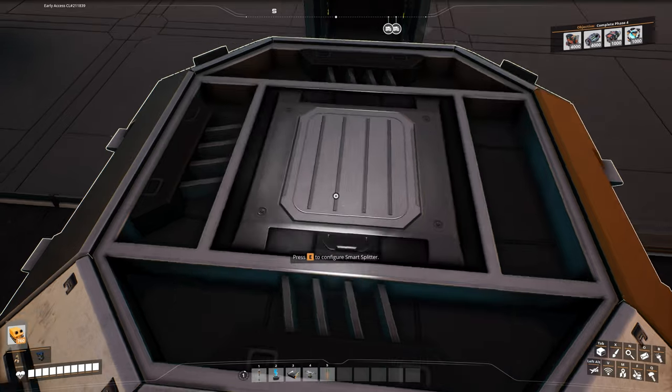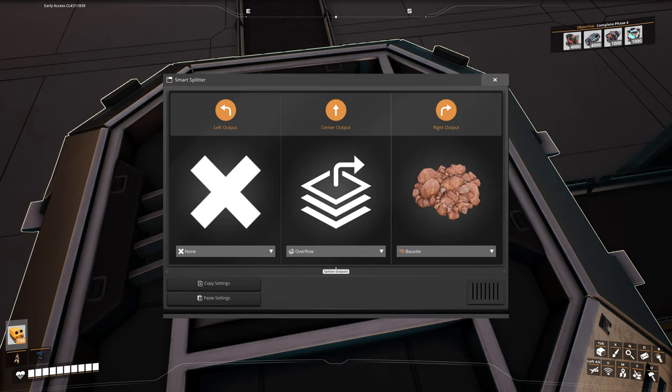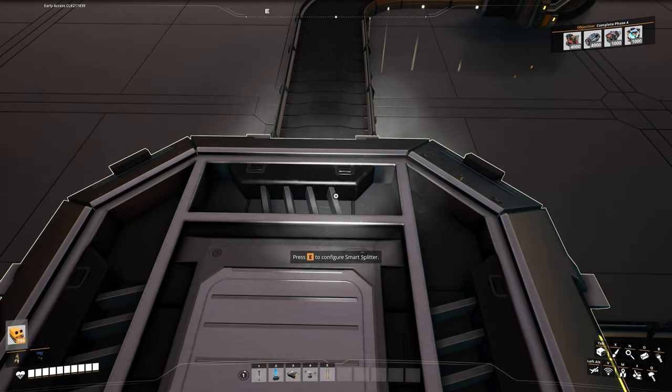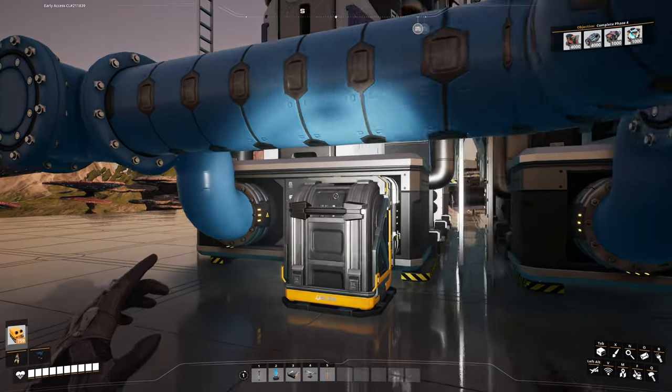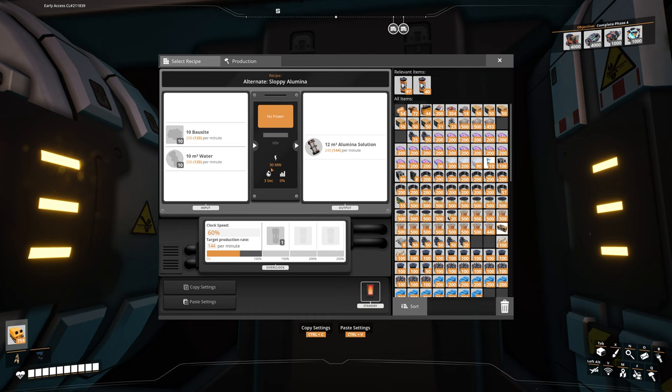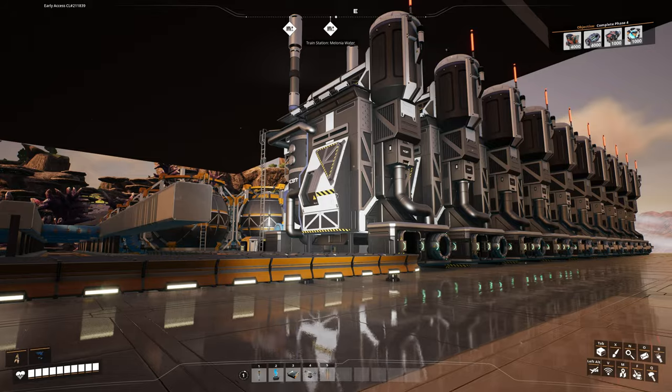The smart splitter has the right output set to priority for bauxite - that line fills up, then the overflow will be 120, which is exactly the last machine's requirement. What's in brackets is what's needed because it's underclocked to 60. That's a feature since Update 7 - every time you change the clock speed in brackets, that is the outcome when you turn it on and connect power.